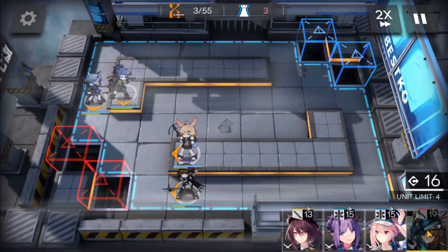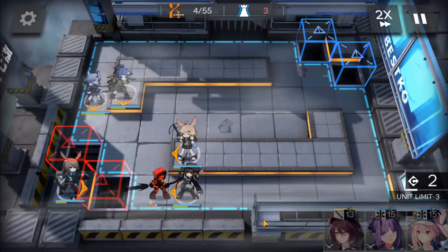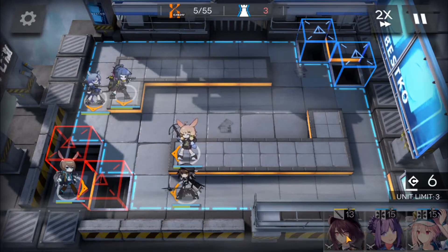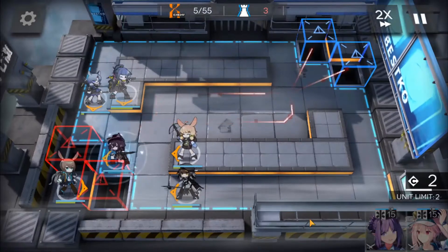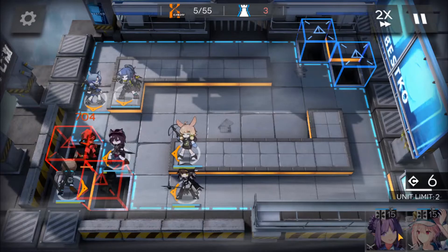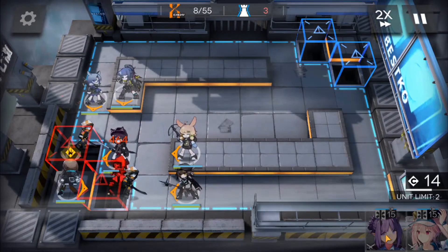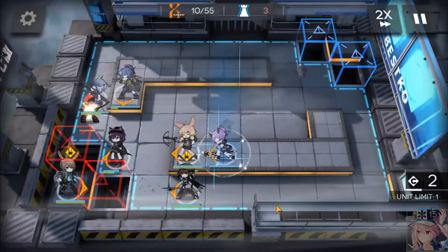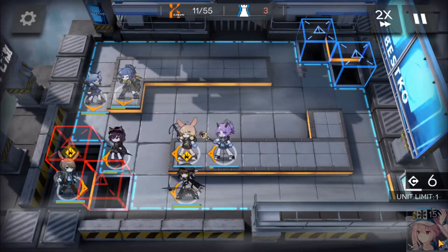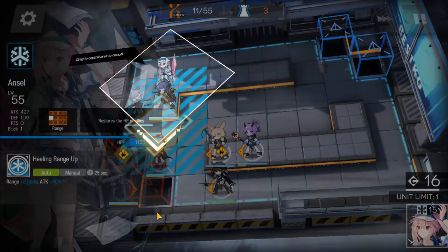Next deploy Amiya here facing the right side, then drop Melantha here facing the left. Now deploy the healers — one here and then the last one here facing the bottom.